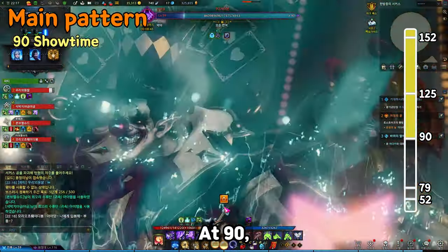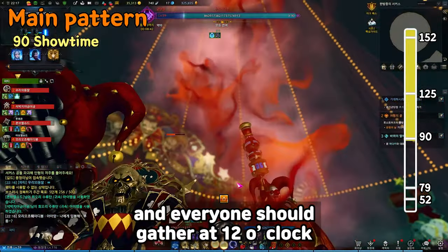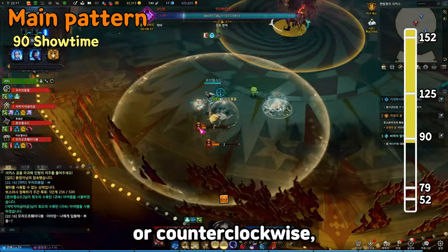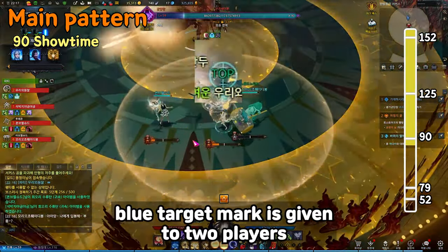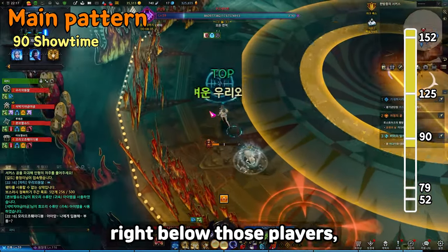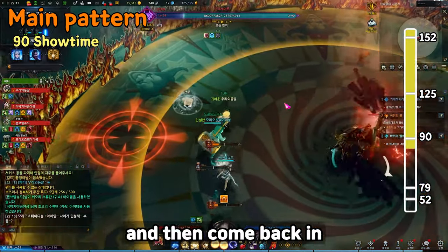At 90, it's showtime. The boss moves to the center and everyone should gather at 12 o'clock. After the cutscene, the boss attacks clockwise or counterclockwise — follow the direction and dodge. While running in one direction, a blue target mark is given to two players. A lava field is created twice right below those players, so they must leave the field away from the middle and then come back in.